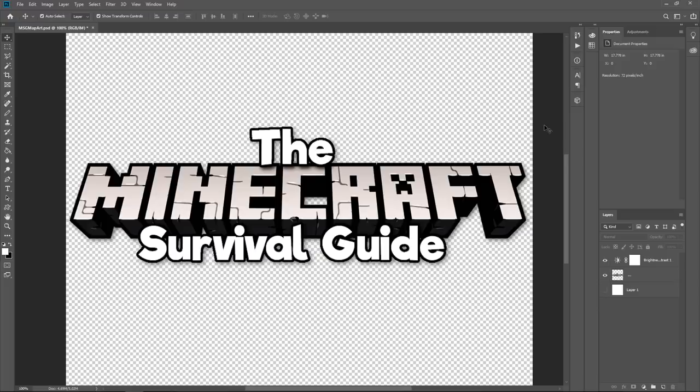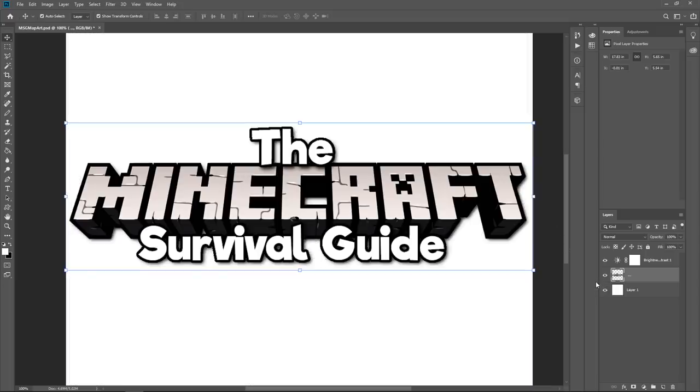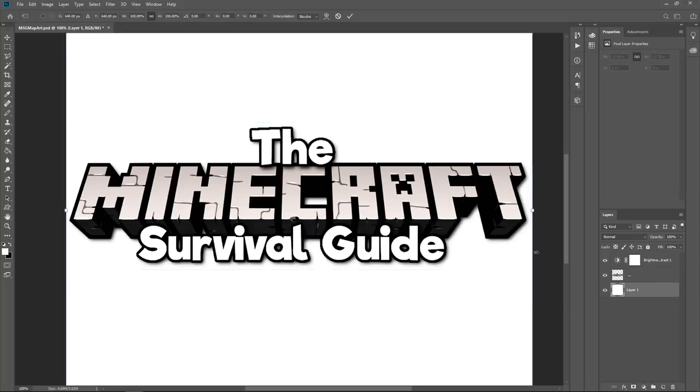What I have here is the logo — really the Minecraft logo with some text superimposed over it. This is the title card that comes up at the start of every Minecraft Survival Guide episode. Normally it's split out into layers but for the purposes of this I've merged them all down to one layer. We've got a white background applied to it, and we're going to be laying a grid over the top. It's important that the grid measurements we're using are accurate.